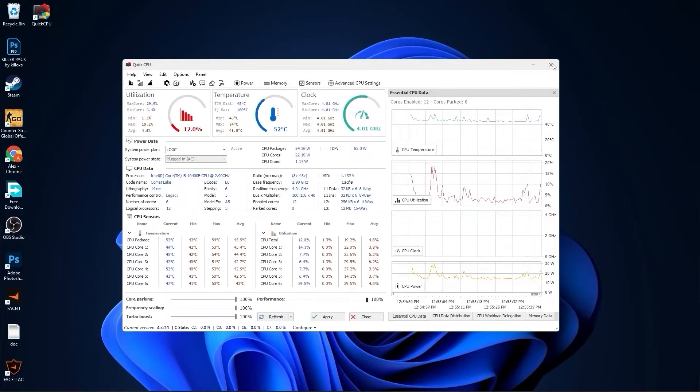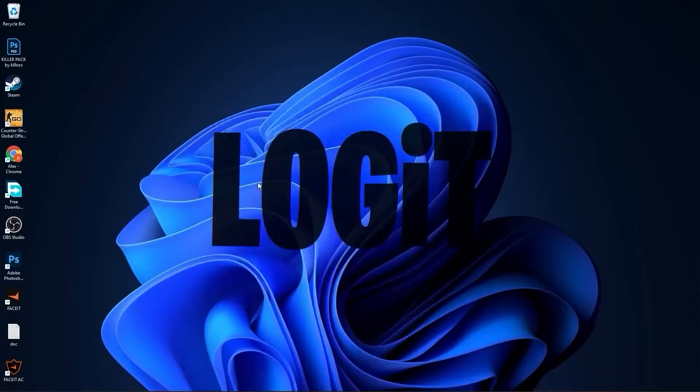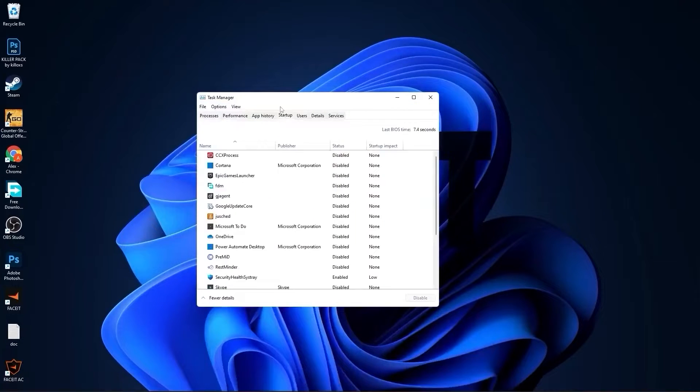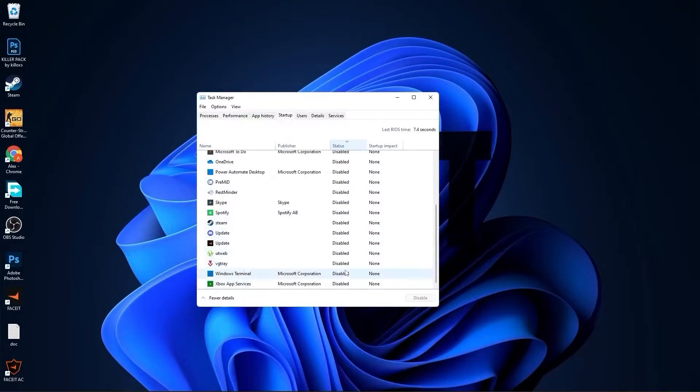Go down here to the search bar, type task, and press on task manager. Here you have to go to startup. Here you have to disable all the applications you don't want to run in the background when your computer starts.